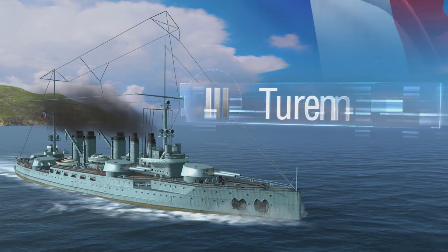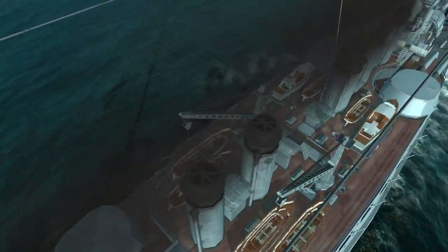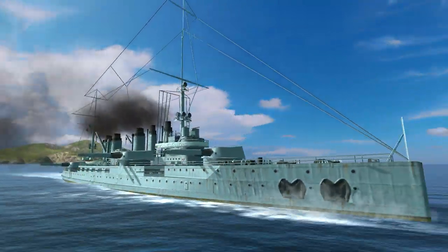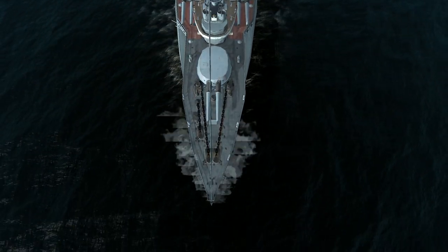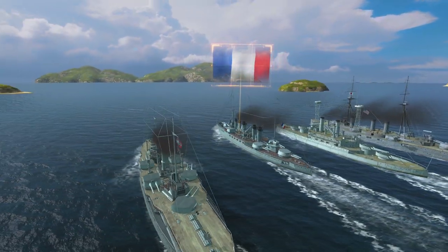First comes Tier III Touraine. She appears to be a typical dreadnought of the early 20th century. She has six main battery turrets with two guns in each turret, dealing significant damage similar to South Carolina. However, unlike other dreadnoughts, she reaches speeds up to 20 knots — she's the fastest Tier III battleship in the game.